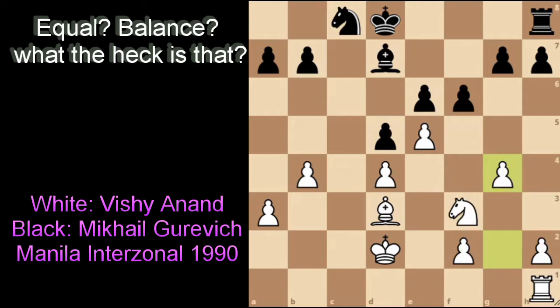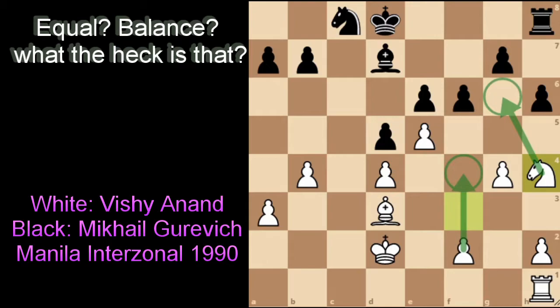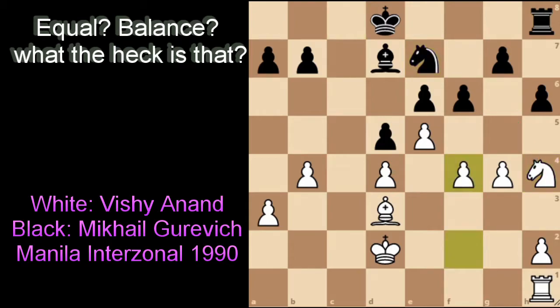Gurevich continued with pawn to h6 — not sure if that is the necessary move. I'd perhaps start with knight to e7, knight to b6, to get the knight developed and see if I can defend that way. But knight to h4 continues with the plan of moving the pawn forward, looking to jump to the g6 square which is weak. After knight to e7, pawn f4, pawn a6, rook to f1 — the last three moves have all been focused on the kingside: f4, knight h4, rook to f1 — all to support the creation of a passed pawn.